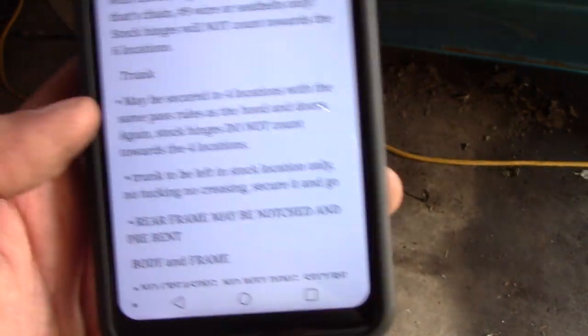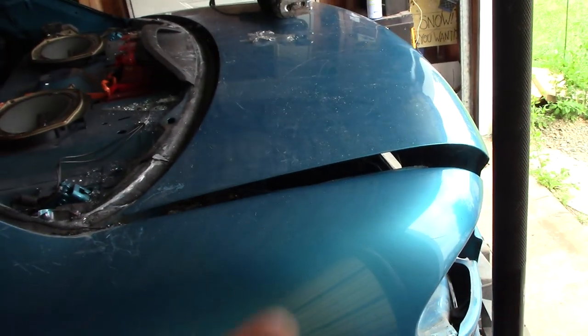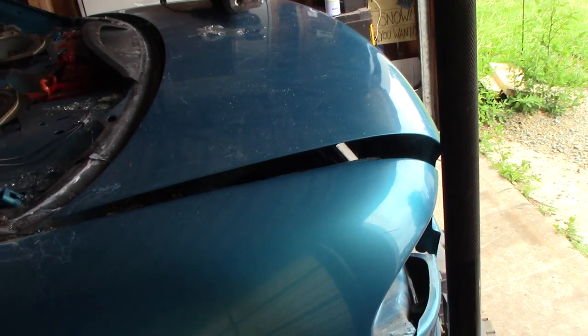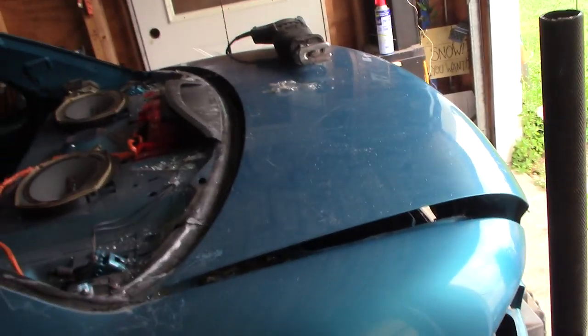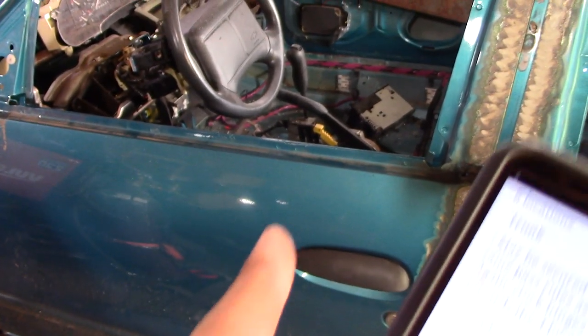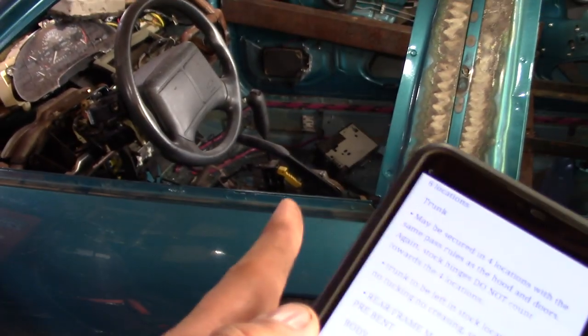Trunk: four spots — the hinges don't count. Leave it in the stock location. Don't tuck it, don't crease it, don't do anything. Pinch it down, put some holes in it, secure it. No V, canoe, however many different ways it's described — leave it there. No creasing. I don't want to see the body creased in any way. Don't crease your doors, don't crease your rear fenders. If you would like to pound the door over so that you don't have that lip catching you when you're getting out of the car, you can pound it open. Do not weld it, do not bolt it — you can pound them over so that they meet. Don't do anything past that.